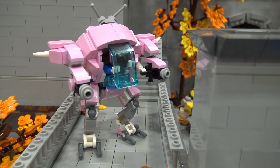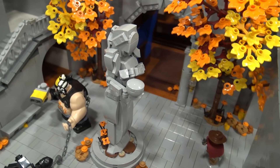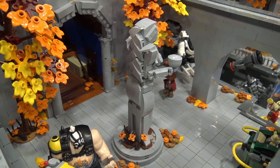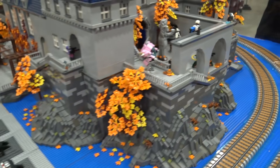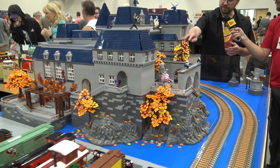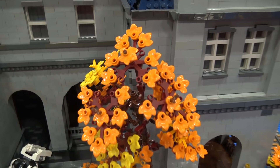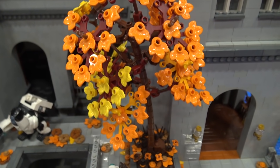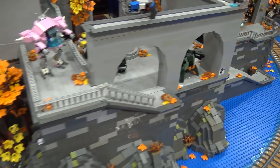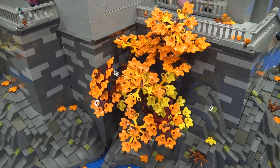I'm particularly proud right now of the statue in the middle. If you look at the back, I got a nice little stonework braid for her hair. The newest stuff is all the rock work — that was the last work, the rock work and the trees. I finally figured out a very nice way to have very stable trees. I can beat them up, stash them in a bag for storage, and they don't fall apart. I like the use of these smaller leaves inserted into the bigger leaf piece — it gives a very nice layered effect.